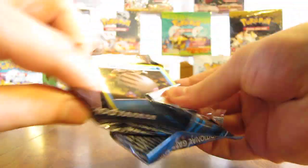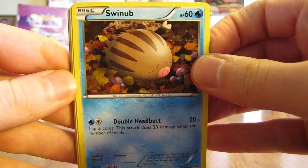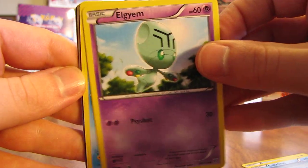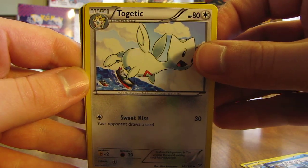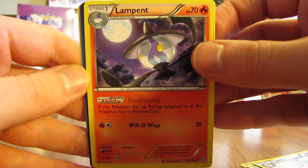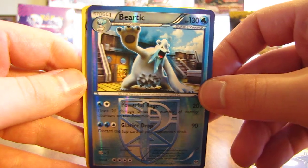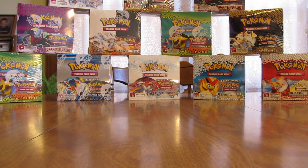Hoping to improve my luck in this pack — I've been saying that for a couple of packs now, hoping for an EX full art card. This pack has a Swinub, Scraggy, Cubchoo, Elgyem, Frillish, Watchog, Togetic, Lampent, and the reverse holo is Beartic — yes, that's a rare reverse holo. And then the actual rare is a Vanilluxe. I believe I've pulled one of those out of this box already. Seems like that Pokémon line is in quite a few of the Black and White sets.